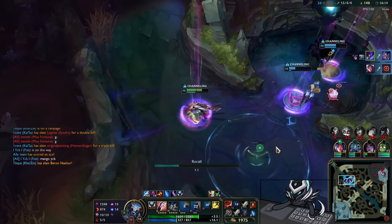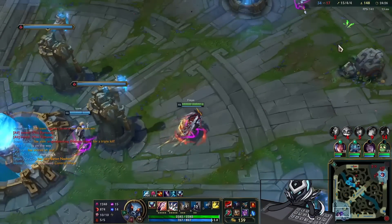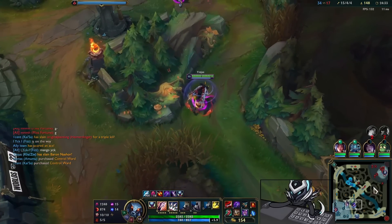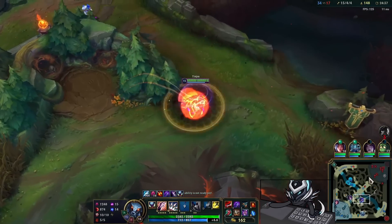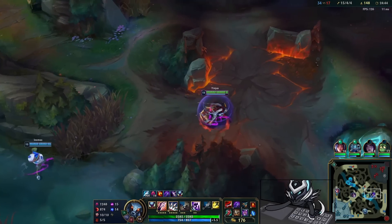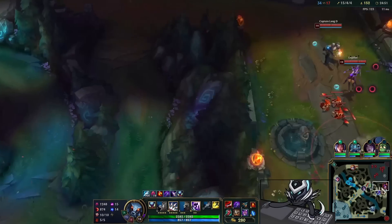We hit level 15 as well, pick up Last Whisper, get the core items, and we're just looking for picks. I'm trying to be super flashy but every time I try something cool like a double jump, something goes wrong and I miss the montage play. It's so sad. But yeah, it's just unlucky.